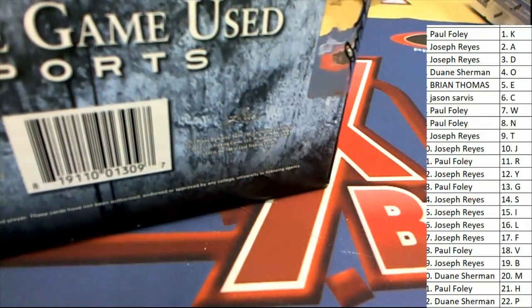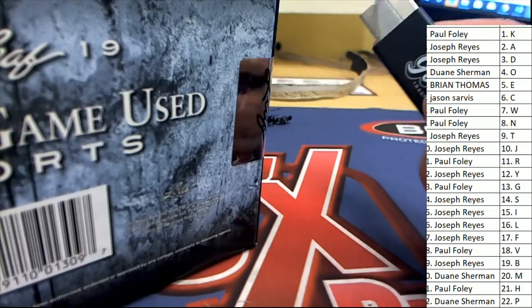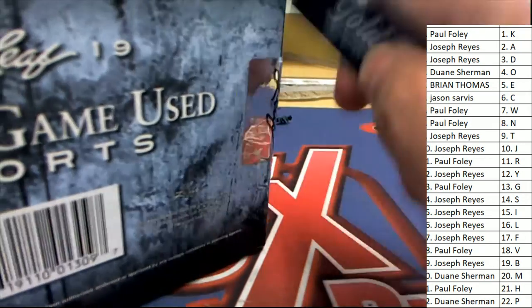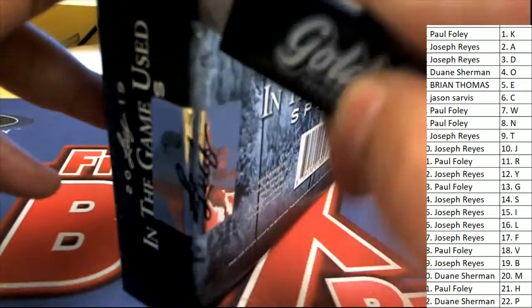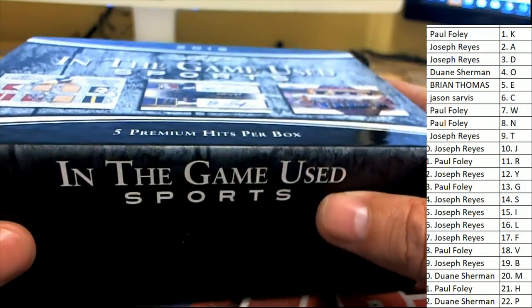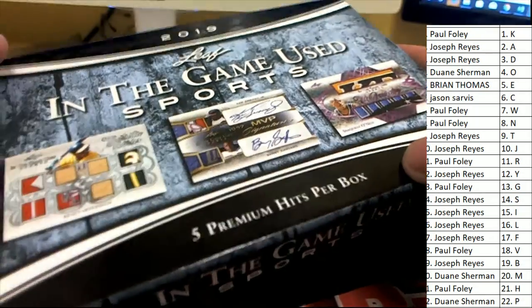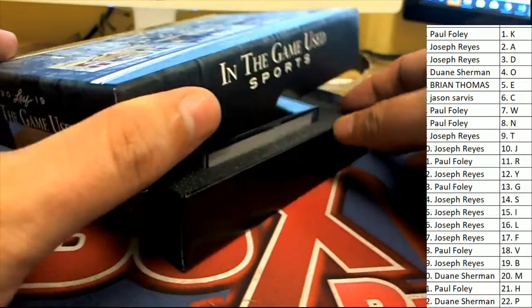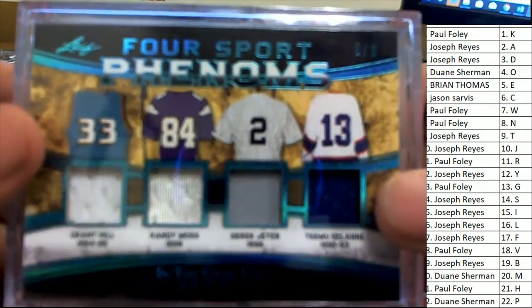We have some different formats and we always like feedback, so maybe we'll do it that way in the future - that's not a bad idea. We have that for Pop Century, that's why we're doing Pop Century where everybody bought letters. So anyway, here we go. The first hit, and in the game used, is going to be this Four Sport Phenoms.